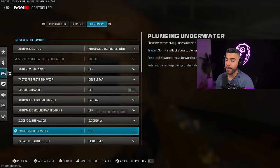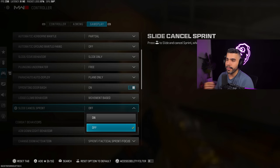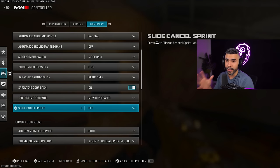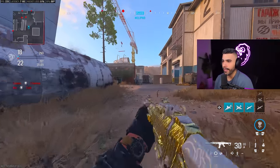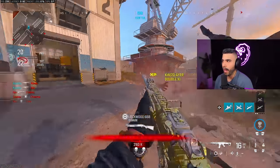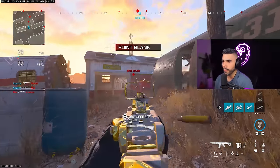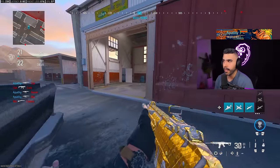A setting not many people talk about: go down to slide cancel sprint, which turns off the slide-and-cancel-sprint-to-crouch behavior. This is going to make your slide cancel even easier and more fluid. Change these settings and you're going to be sliding like a pro — very fast, very fluid, very easy. Settings do make a big difference when it comes to slide canceling, believe it or not.